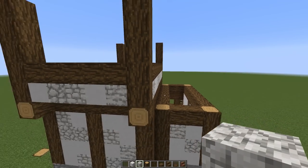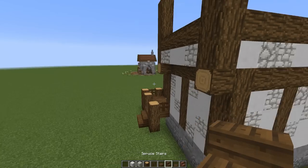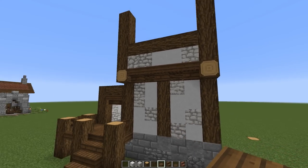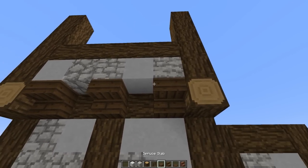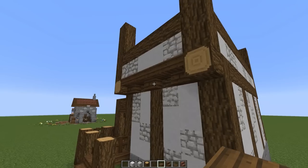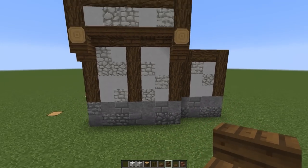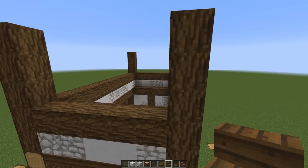Now adding trim details — upside-down stairs on every other post and spruce slabs on the alternating ones to get that little trim look all the way around. Doing it on both sides. I love that so much. Also adding more upside-down stairs on the support structures on both sides.